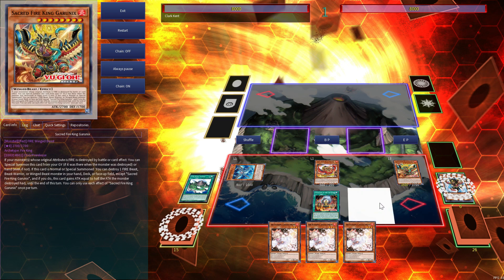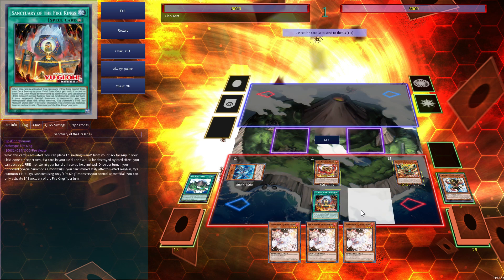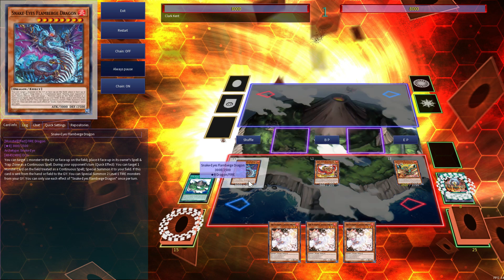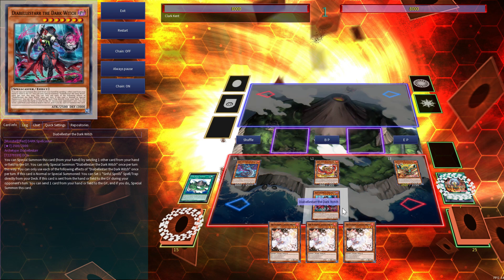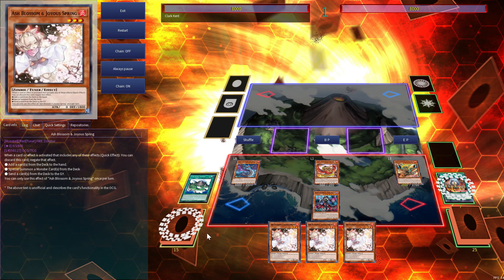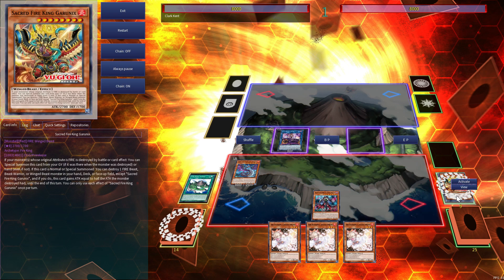Now you can activate Exile's effect, send your Sanctuary to the graveyard, and summon Flamberg. We will use Flamberg's effect to put Diabal Star in the spell and trap zone. We're doing this so we can summon it on the opponent's turn and do some other combos with Diabal Star. Now you'll use your Ponix and your Sacred Garunix to make IP Masquerena.